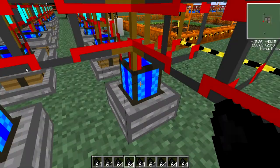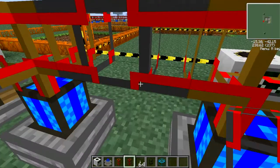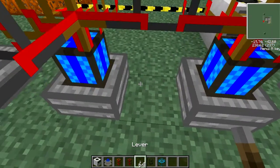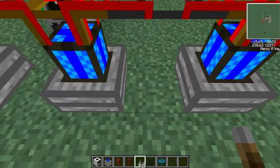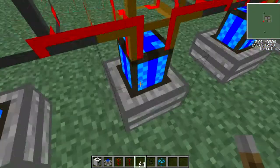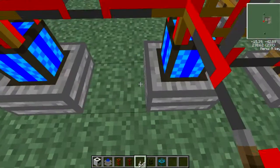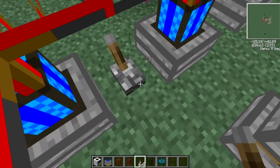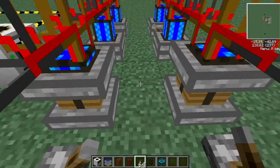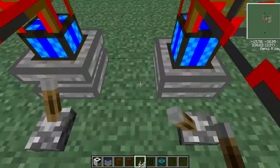Now you want to get your levers. You want to put a lever in between every second sterling engine — skip one, because one lever between two engines can power both of them. As soon as you switch that lever, you'll see the generators start to move, but they're not going to do anything yet because they're not actually connected to the quarry.